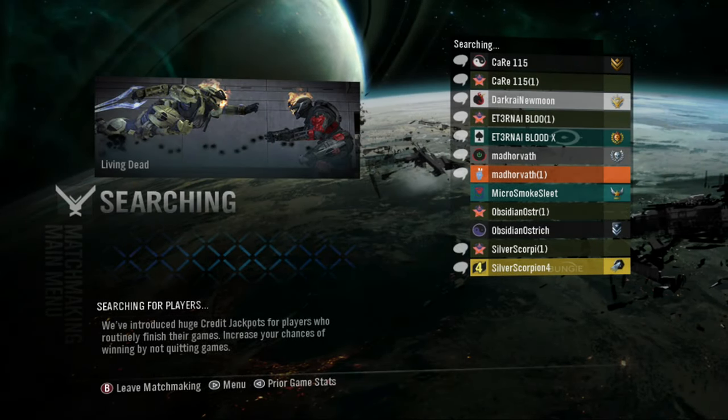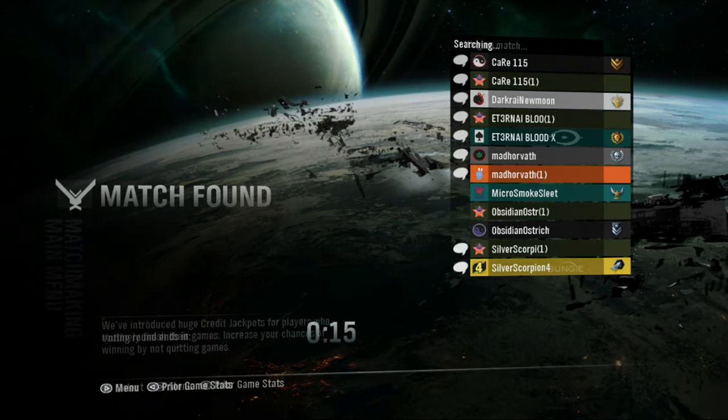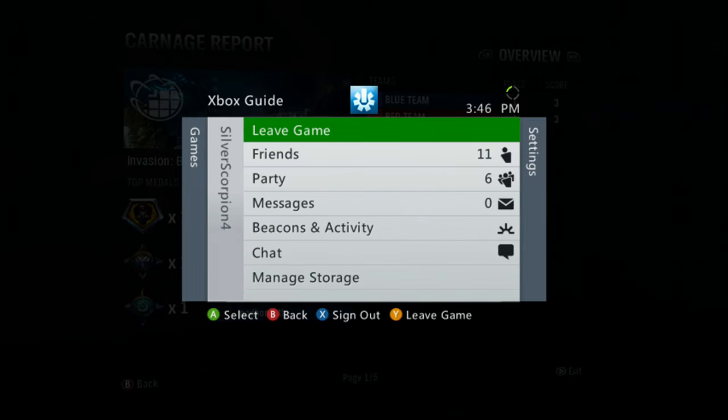What's up guys? Silver here with another Halo Reach achievement guide. This time we're doing Emergency Room, which is infecting three players in a single round in a matchmade infection game.